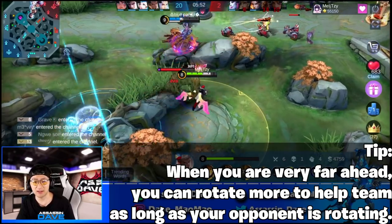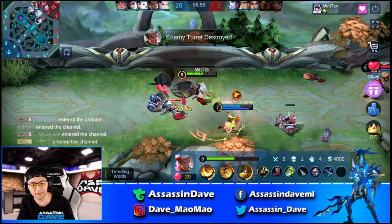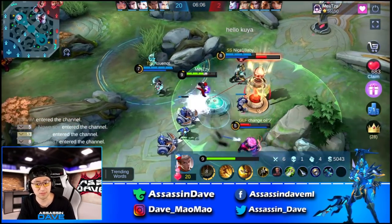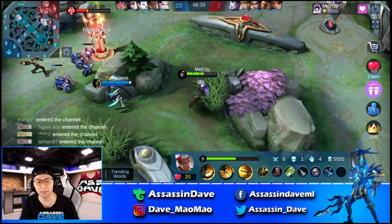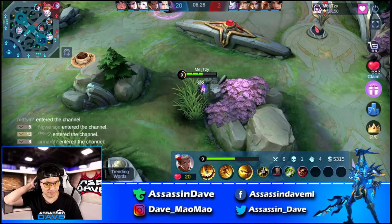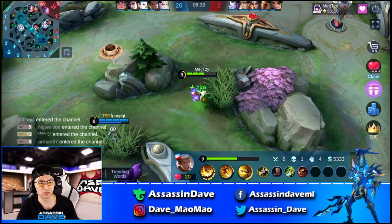When you have a lot of advantage in Mobile Legends — I've talked about this before — it makes no sense if you just keep farming. You can team fight and continue to pressure opponents to make sure they don't gain any advantage. Because it's not about how much gold you have — remember, it's always about the gold difference, how much gold advantage you have, not just the gold that you have. Around 60% HP, you rarely see a top global player recall.